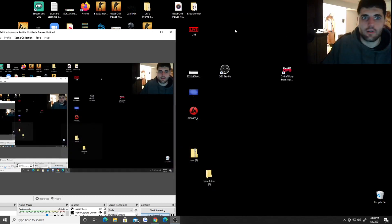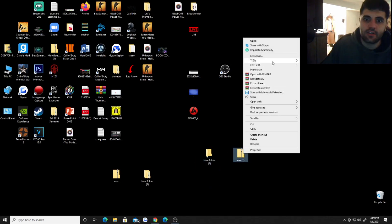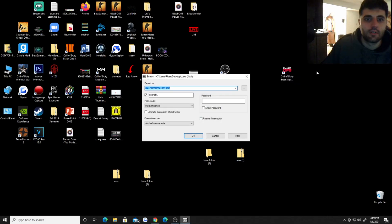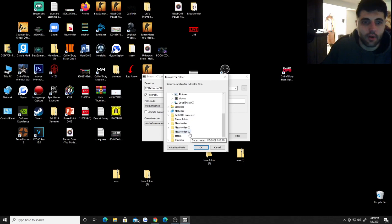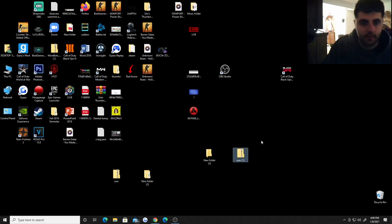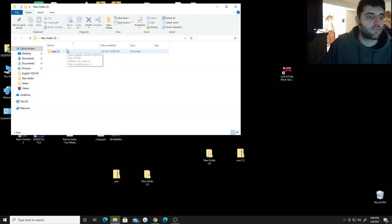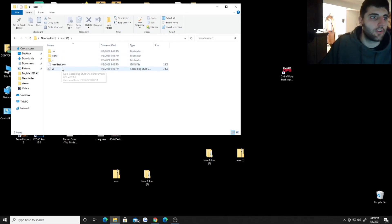Let me minimize everything off the screen so you can see what I'm doing. Here's your file from the extension you downloaded, and here's the folder. Right-click the file, go to 7-Zip, extract files. Click the three dots and find your folder — New Folder 3 in my case. Hit OK, then OK again. Now your file should have transferred to that new folder. You can see all your other files in there.